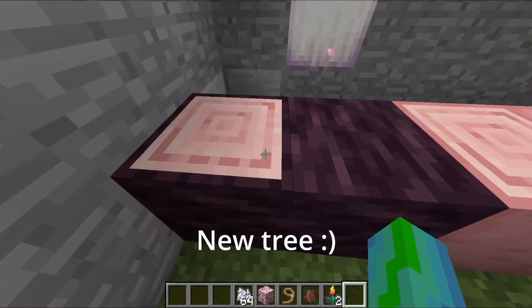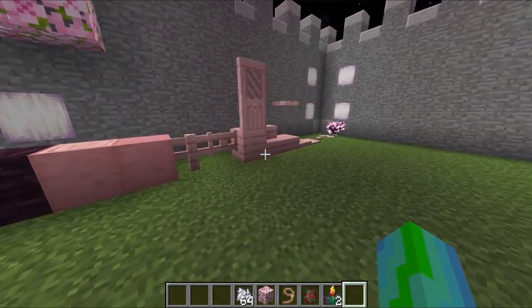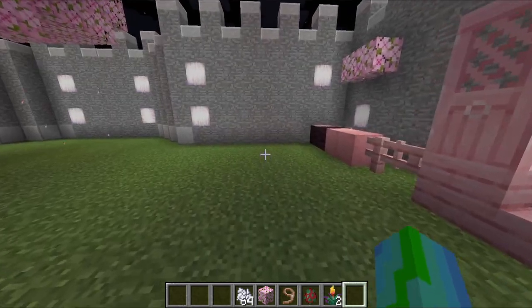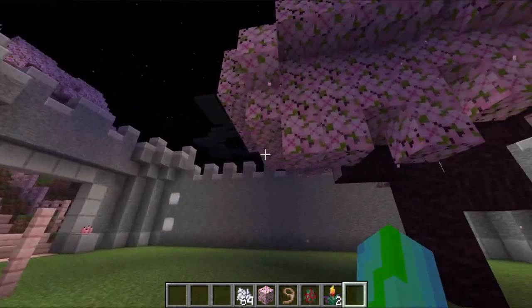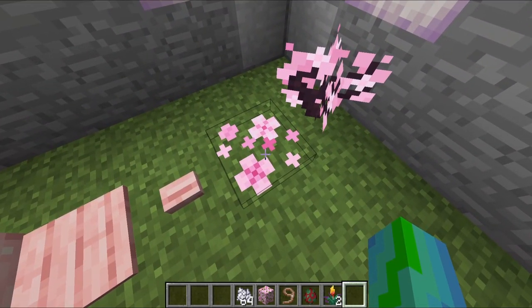Starting off we have a new type of wood — cherry wood — and it also comes with cherry leaves along with all the other wood variants like the other trees. They're really pretty because they also drop petals which you can find accumulated on the ground in the cherry biomes.